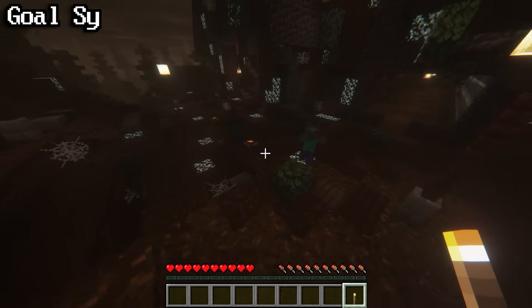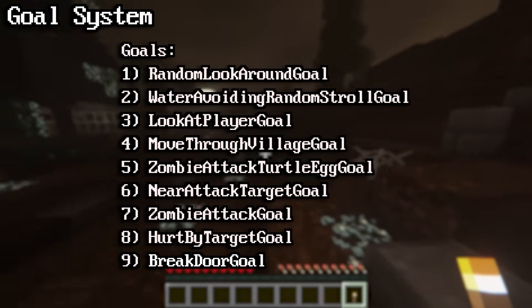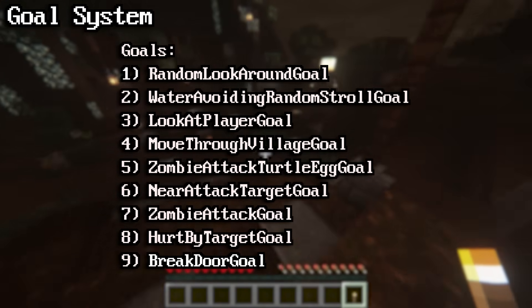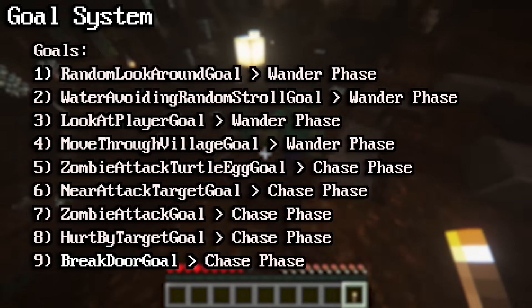Zombies work based on a goal system. Zombies have a set of 9 different goals. When you look at these goals individually, they are simple mechanics that tell the zombie what to do in specific situations. When you combine these mechanics, you'll see that they all work together to create two different phases.